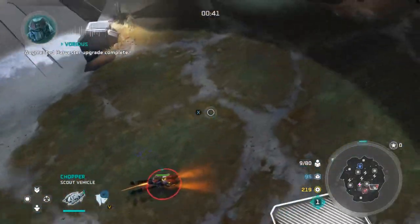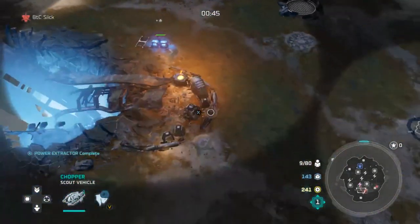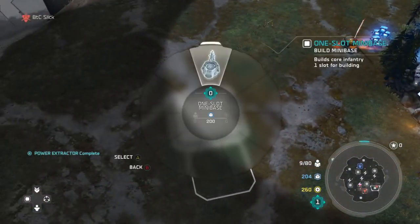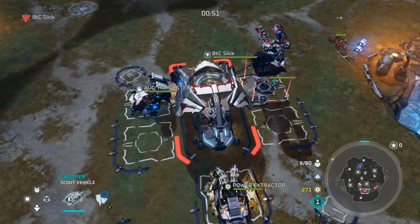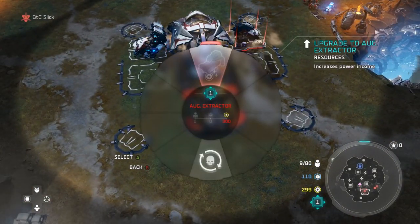It's really important that you buy a mini base — doesn't matter what map it is. As soon as you hit 200 supply, you want this to happen as quickly as possible. Buy it as soon as you have enough power, then upgrade your extractor, and then send your chopper off the supply crates to go grab power crates.